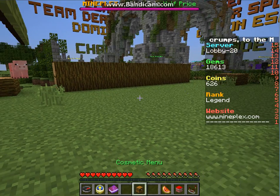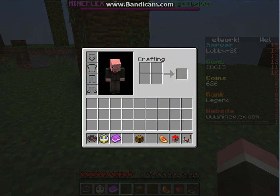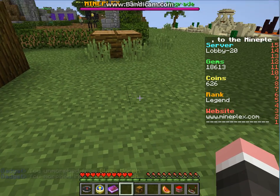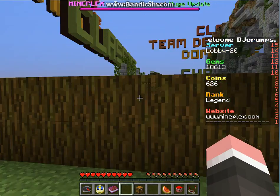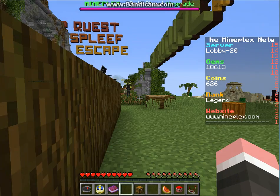Now we're moving on to the next morph — the Creeper morph. You unlock this with Ultra rank. If you hold shift you'll see the XP bar go up, and when you let go you explode. If you do it near people you'll get them disappearing and exploding.